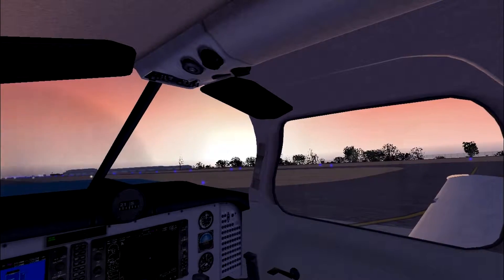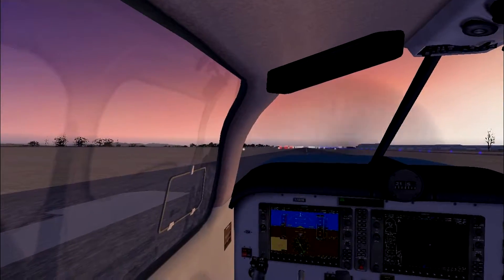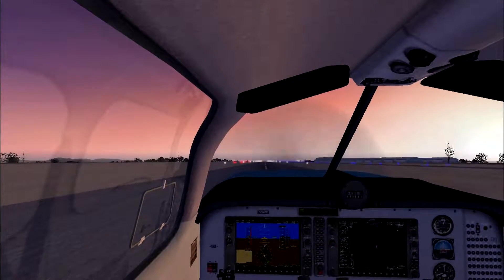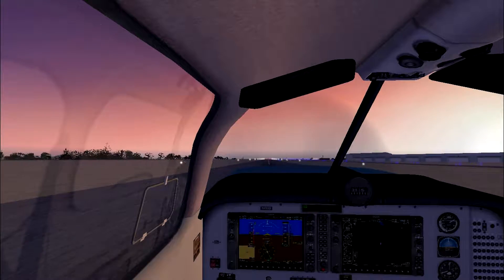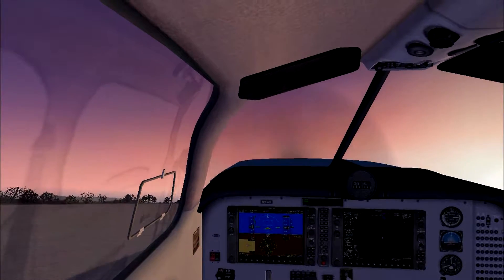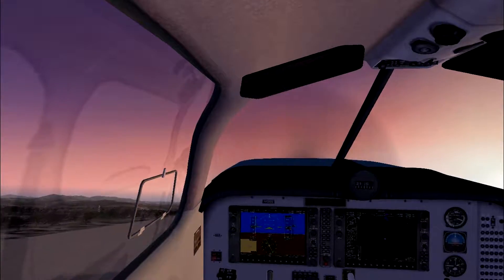What's up everyone, welcome to Flight Simulator X. Today we are flying to Sacramento, California. Let me adjust my seating here — I've got my keyboard to the side so I might look over there a little bit. Let's actually get underway. My flaps look good. We are off the ground. Gear is up, we'll get some altitude here.